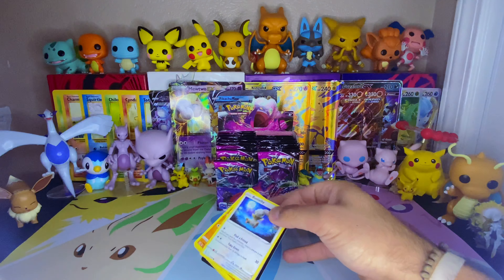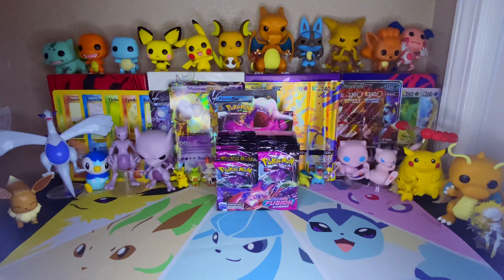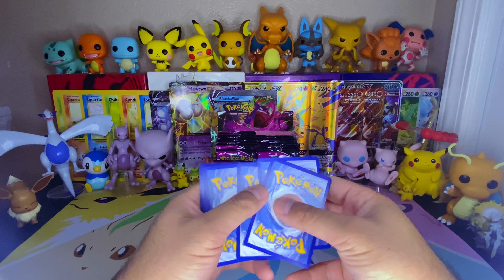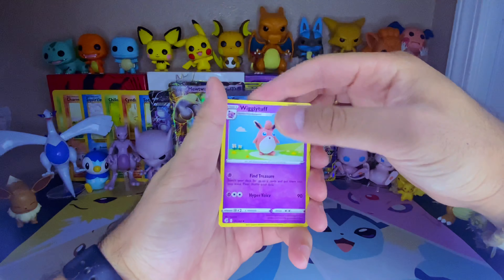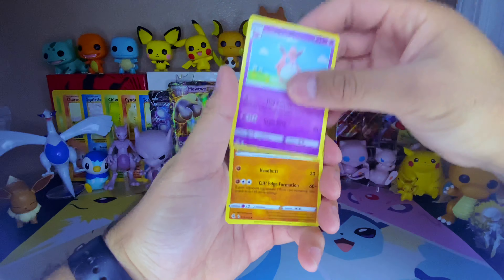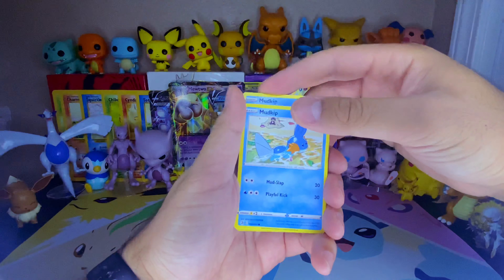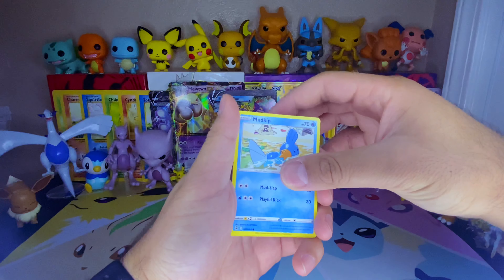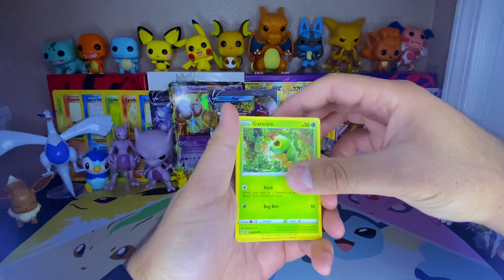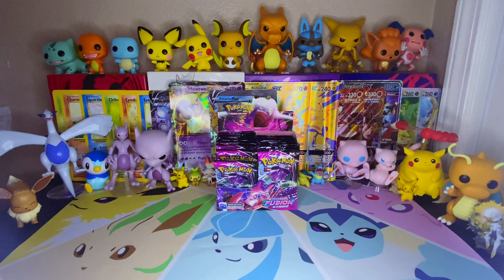One two three four to the front. Steel energy — no, dark. We got Budew, Catcher, Wigglytuff — I love this yarn artwork, Yoshi's Woolly World artwork — Phanpy, Fomantis, Beedrill, Mudkip, Mudkip again — that's so weird, I don't think that's happened in a while — Caterpie, Rotom reverse, and Latios non-holo. Very very nice.